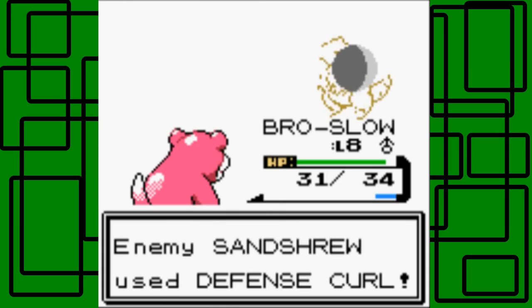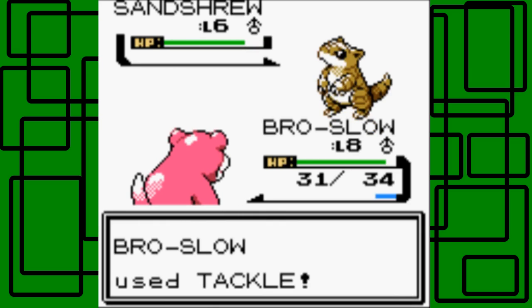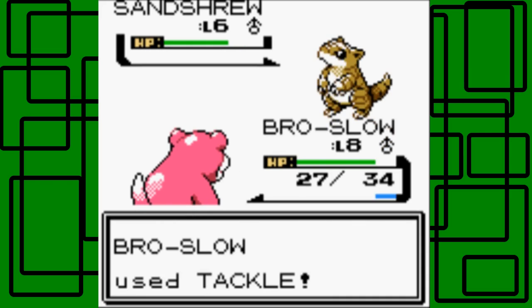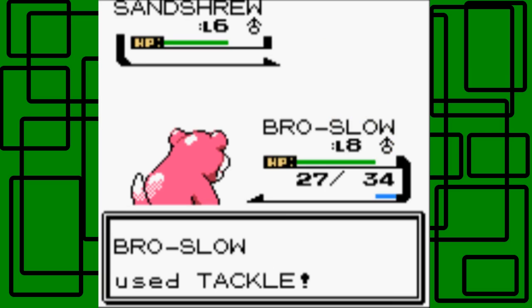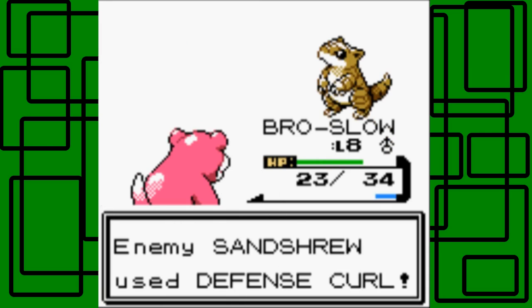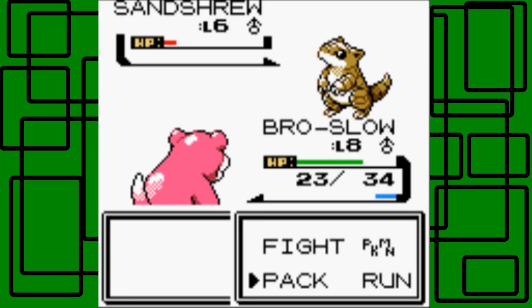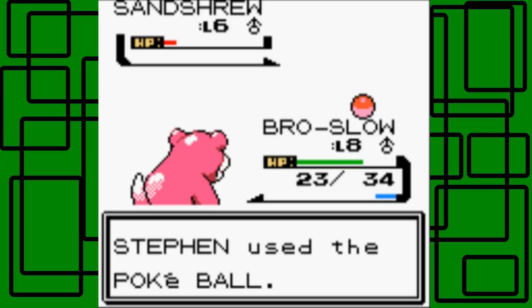Let's go for the Tackle. I fainted the Rattata that was level 4 in the last battle, so I got like 32 experience for fainting it. It used Defense Curl first but now it's going to Scratch. Let's go for Tackle again. Let's go for another Defense Curl. This is going to take longer to catch then. Let's go for Scratch again. I'll just Tackle it — I think we can take it with one more Tackle. Especially if it's just using Defense Curl. Let's throw a Pokeball at it. One... two... three. We caught it! Awesome.